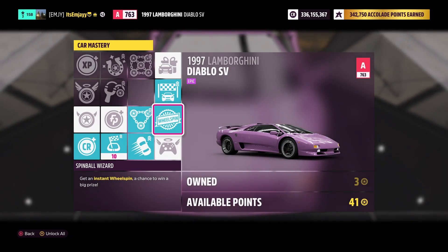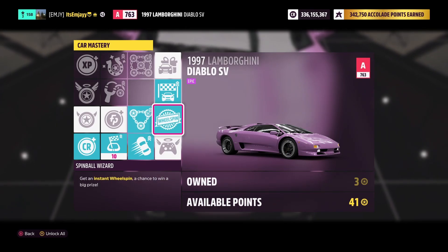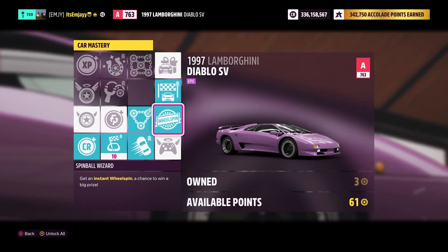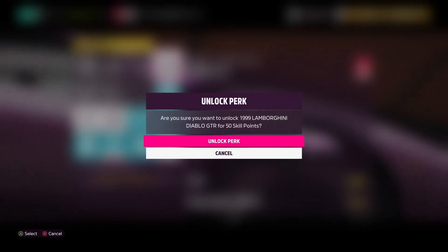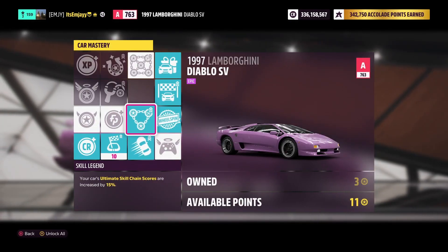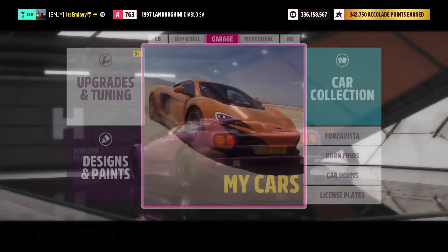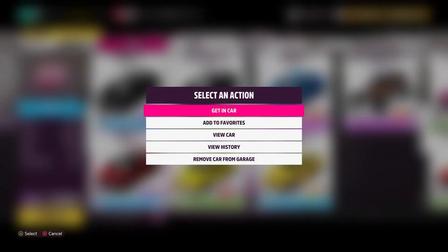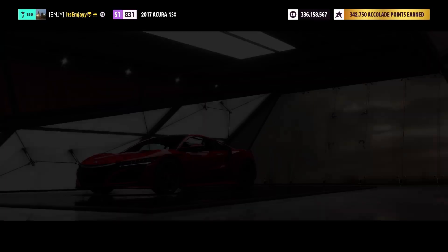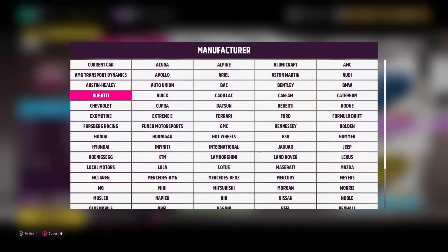You do get a wheel spin while you're doing that as well. I'll show you later in the video how you get super wheel spins too. Just grinded out a bunch of skill points, but once you unlock this perk, it should give you a completely new car - and that car is, of course, the Lamborghini Diablo GTR. Once you have that unlocked, you can hop in a different car and put both the SV and the GTR up on the auction house.